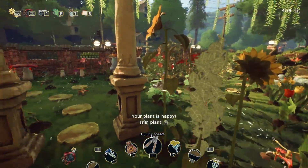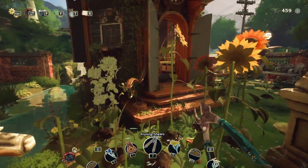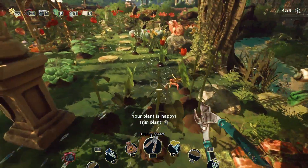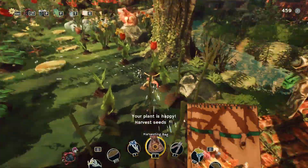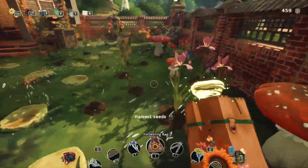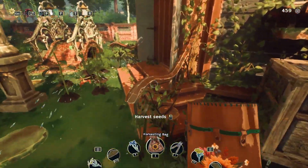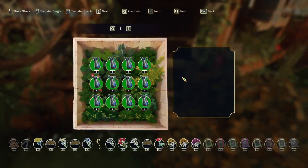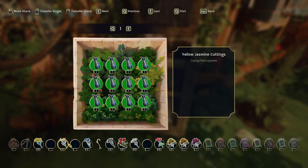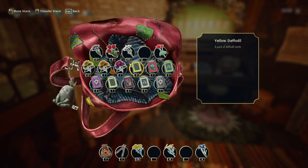Uh, sure — get rid of these guys real quick. Let me just use my magic on everybody and take all the things. Did I get anything of value? Probably not — I got a lot of seeds, okay. Well that's good though. Yellow daffodils, red lilies — no, no, no, no, no, dang.